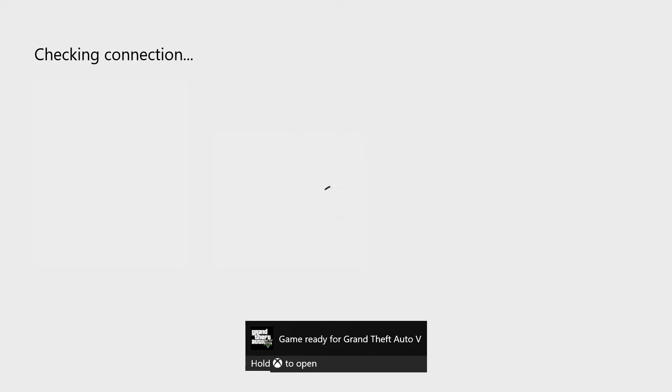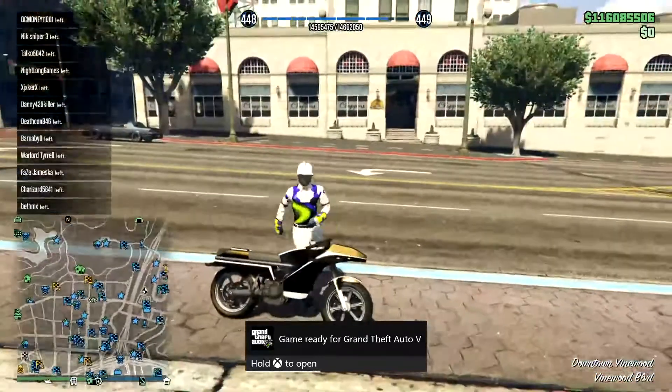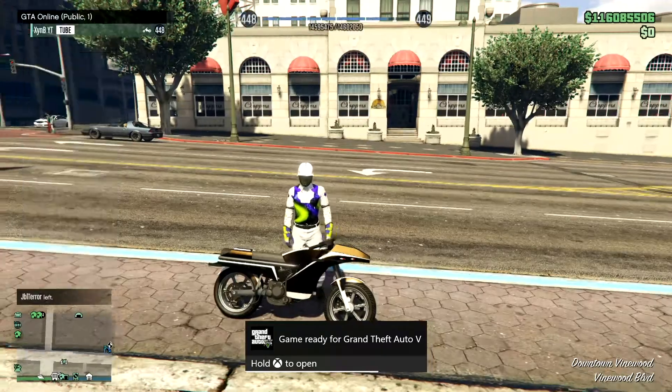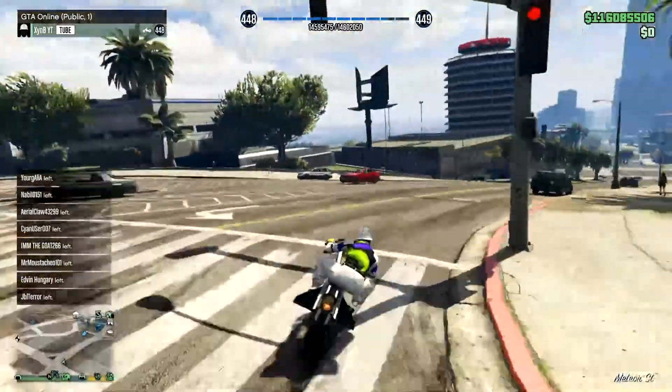So if it does come up saying game ready, just hold the Xbox button and it should put you into a public session like that. It is as easy as that and now we're in a solo public session. You can do cargo, resupply, anything in this session. That's how easy this glitch is.